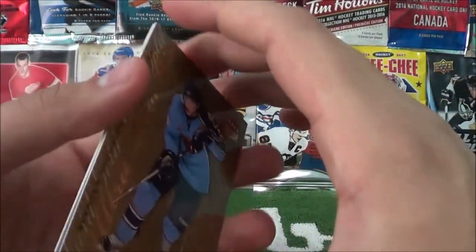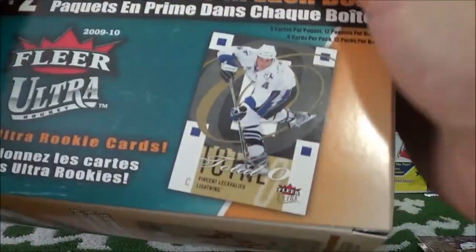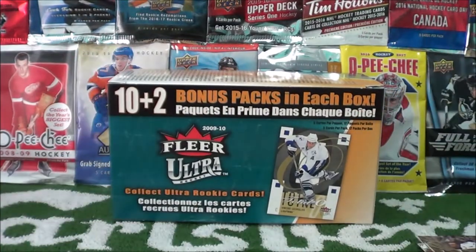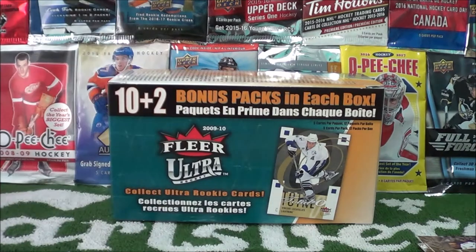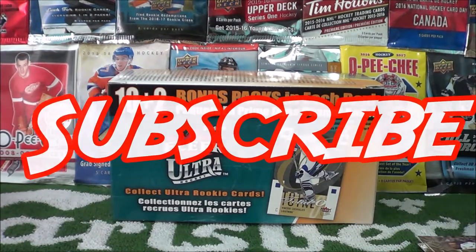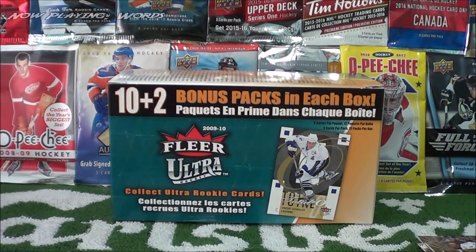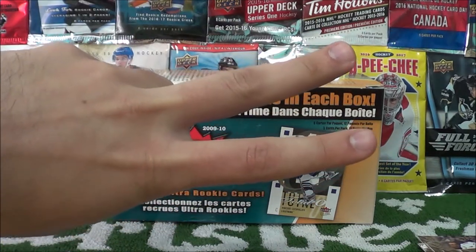That concludes our break today for this blaster box of Fleer Ultra hockey cards from 2009-10. Hope you guys enjoyed that episode — if you did, make sure to click that like button, as that really does help me out. Make sure to subscribe for more new content so you don't miss out on the rest of this sports card expo series playlist. Thanks for watching — until next time, peace out, Procco Taco!